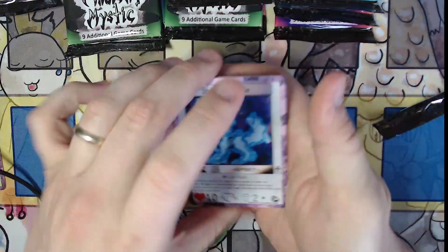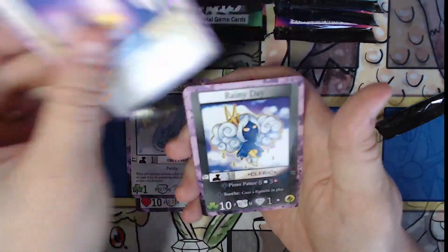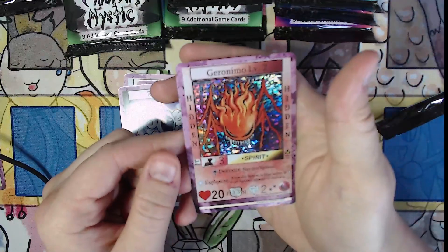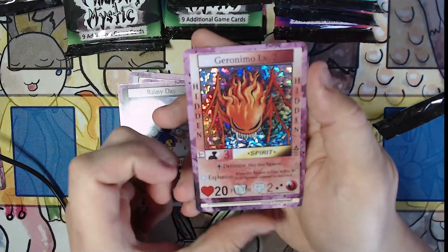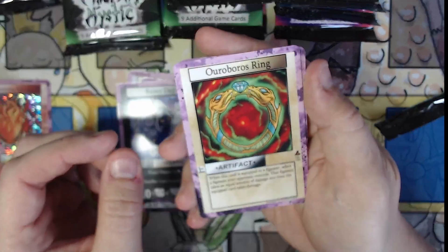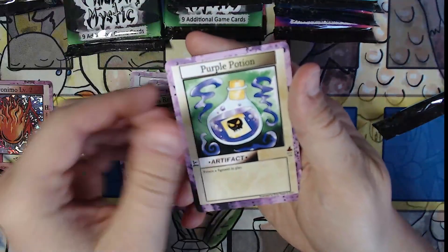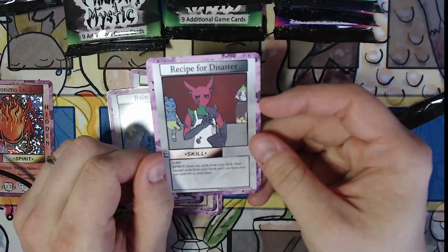Let me know in the comments what your favorite cards were from this pool — maybe that will be the one you get in the giveaway. Geronimo Level 2 — this is amazing. It's like a spider flame figment or spirit, and it's in the hidden deck. Very, very nice. Ouroboros Ring — I love artifact cards, and this proves why. Very, very nice card. Purple Potion, Rainchild, and Recipe for Disaster.